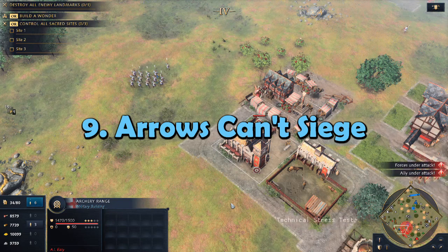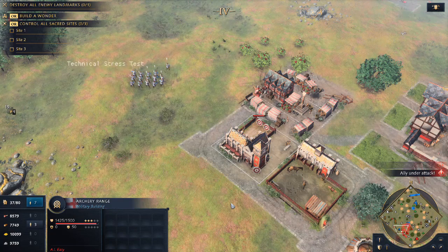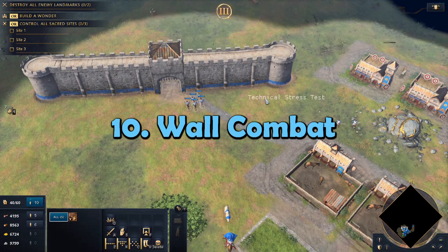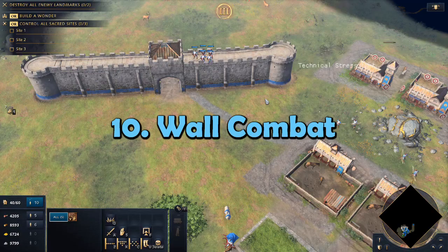Archers and crossbowmen do essentially zero damage against buildings, so be sure to include some non-ranged units if you want to take down any buildings at all. Units can now fight on top of walls — a new addition. Ranged units gain additional range and armor while on top of the wall. Most units cannot attack stone walls, so you'll need some form of siege units to get through.